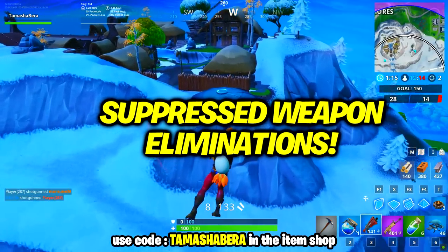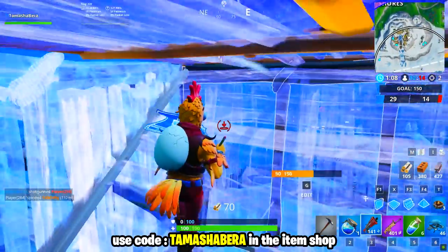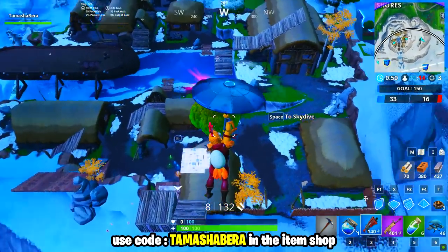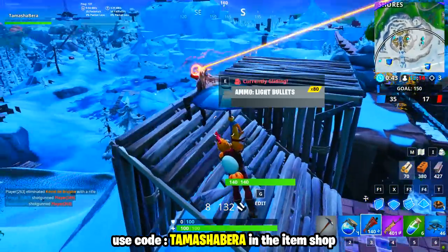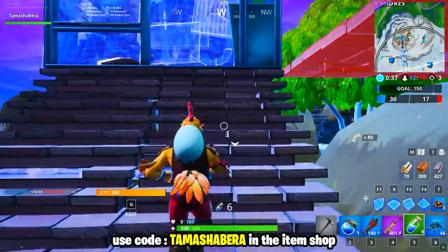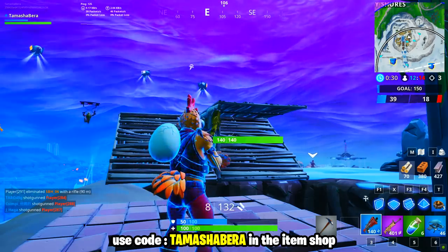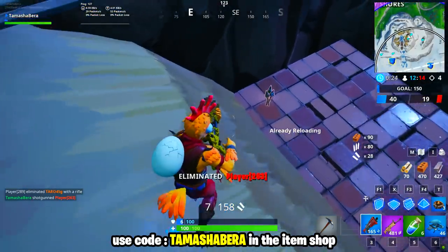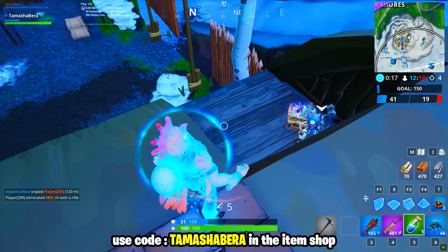Then we have suppressed weapon eliminations — three of those — and you get 10 battle stars for completing this one. It sounds tough: first you need to find a suppressed weapon, then eliminate three people. In a normal game it will be very tough, but if you're playing Team Rumble, Duos, or Squads, things become really easy. In Team Rumble respawn is on, and in Duos or Squads you have friends there to support you.